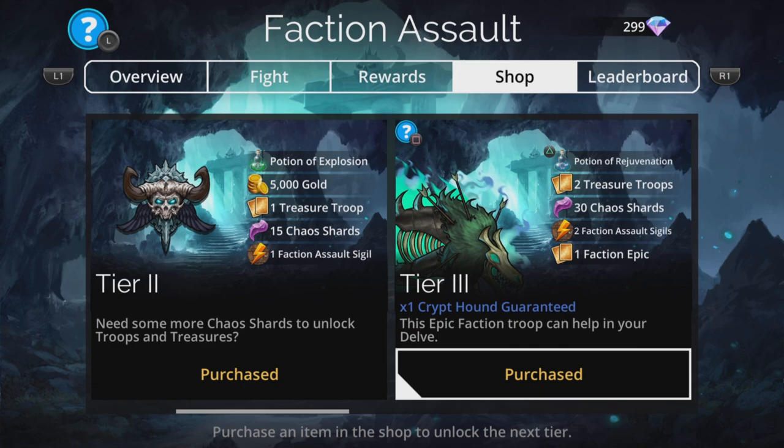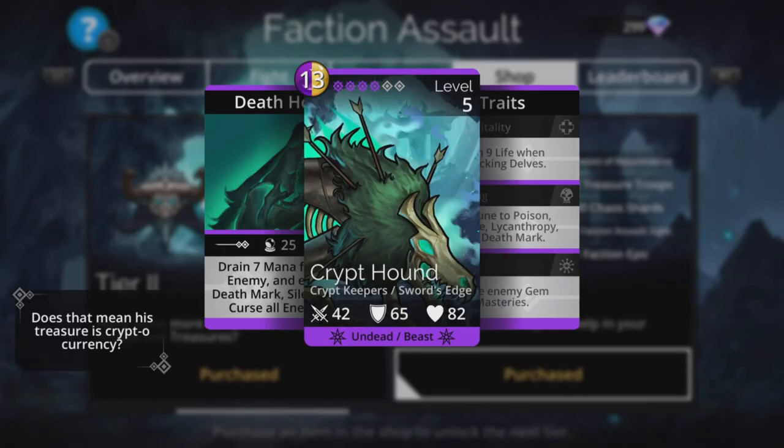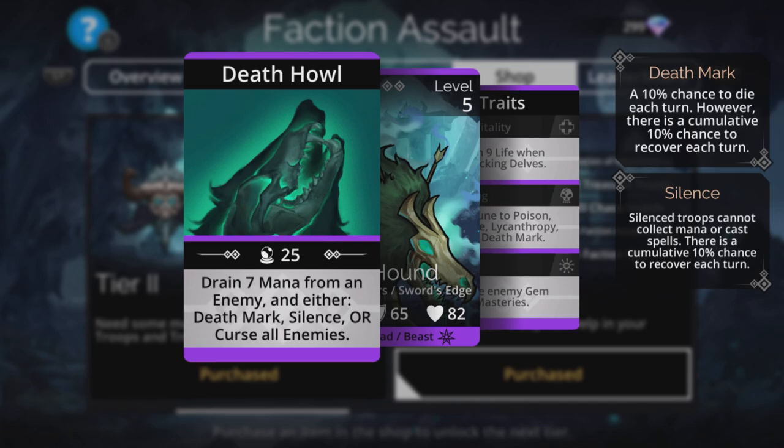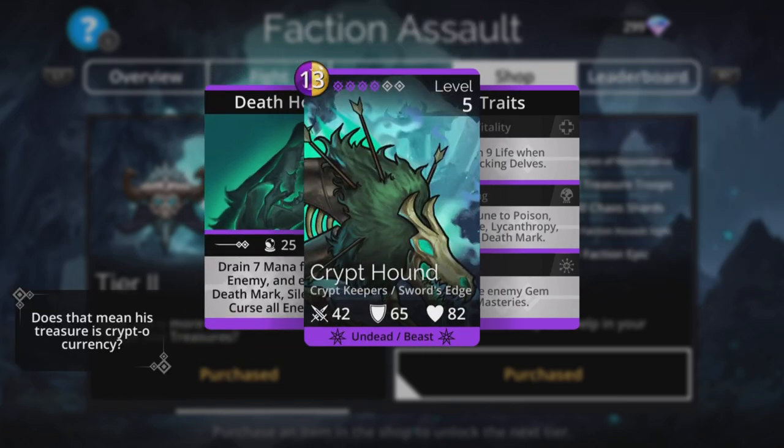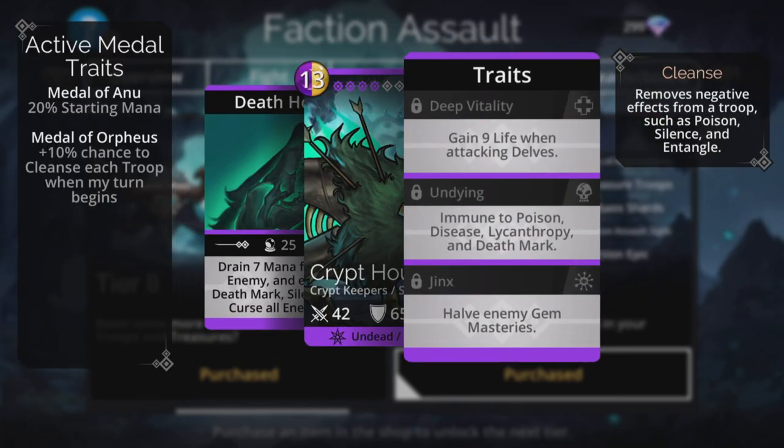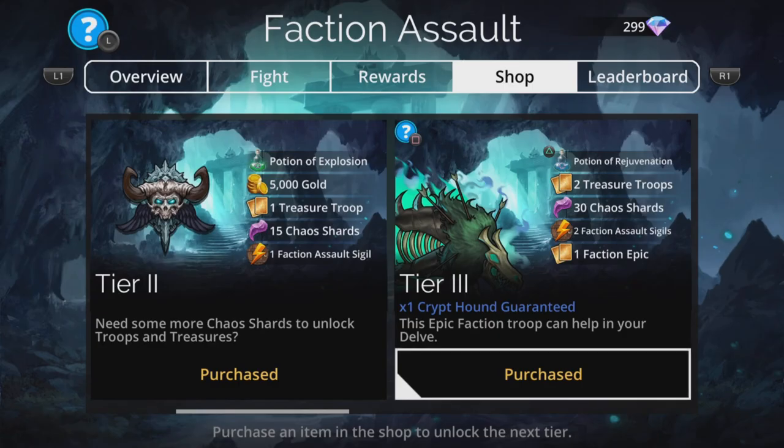Make sure you do not go to the faction and spend your shards trying to get this thing, because it's a new troop — it is only available in the shop at the time of making this video. It drains seven from an enemy and either death marks, silences, or curses all enemies, which in certain situations can be super useful — absolutely certainly worth getting.